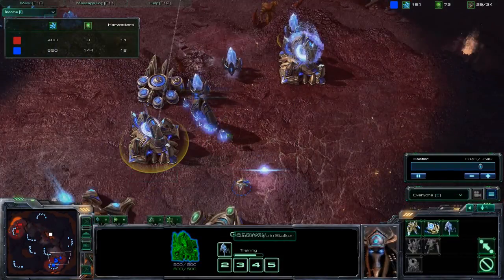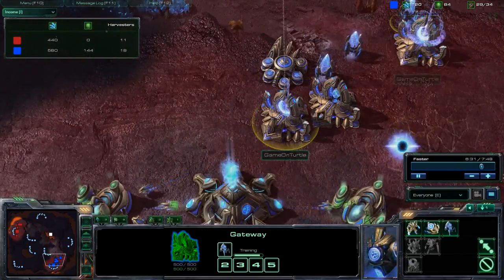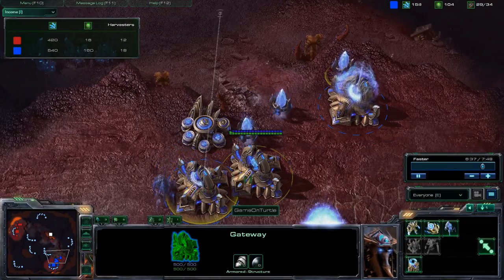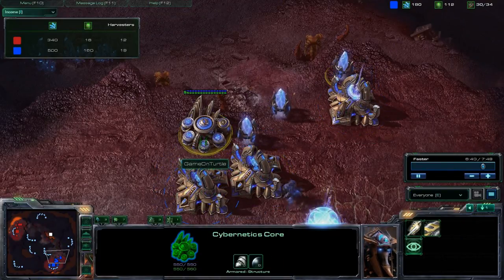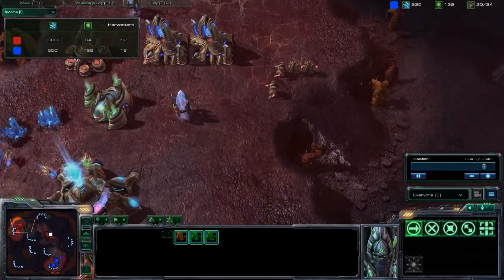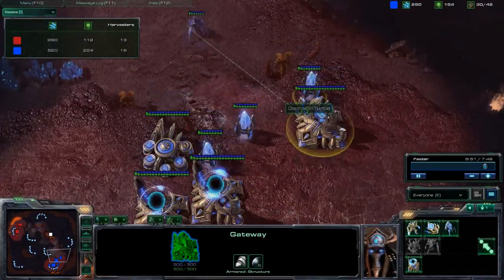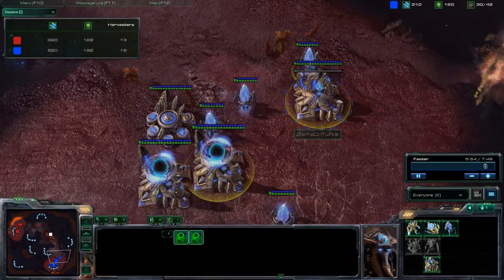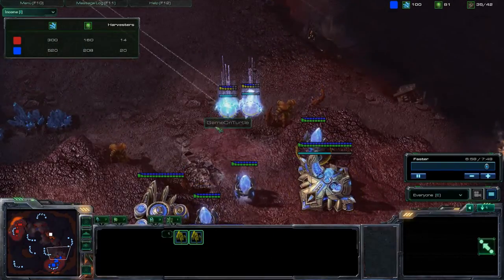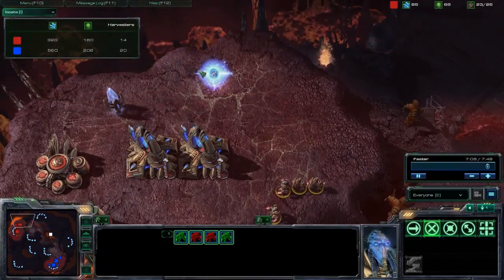I put down a third gateway, almost got my cybernetics up. Getting some more stalkers out — I know he's got four zealots at least, but there's no way he can block my stalker micro. I'm just going to warp in a few stalkers. Pretty much just pure stalkers, and pure stalkers will deal with any amount of zealots.